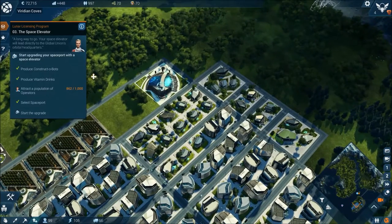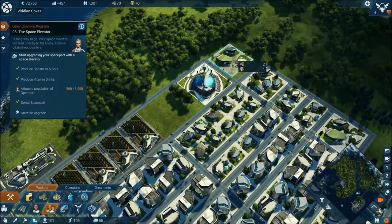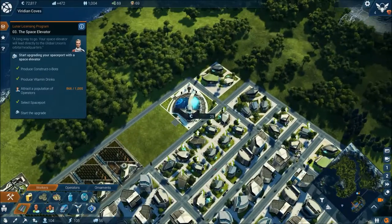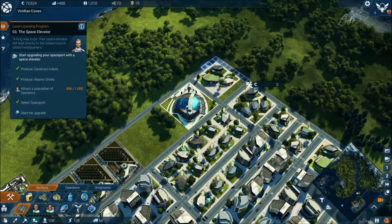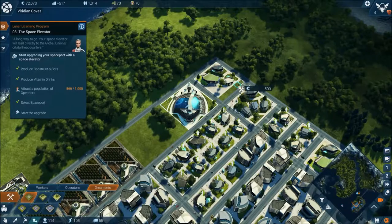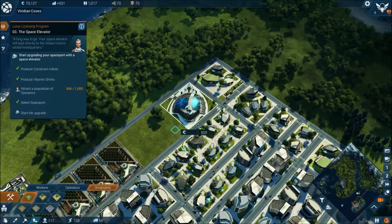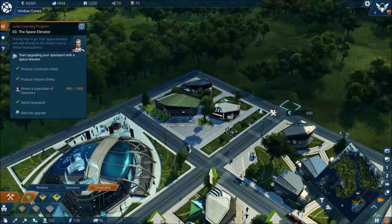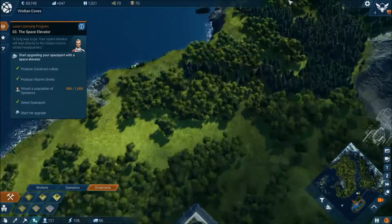We need to attract more population. I think we're going to build another one of the larger complexes here. We'll put that in and do the normal business with the road. We'll put in our little ornamental gardens. Those ones are all different — not quite sure how that works with the garden area.